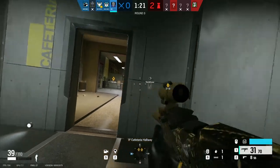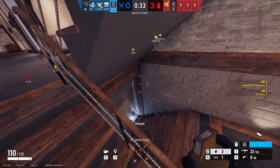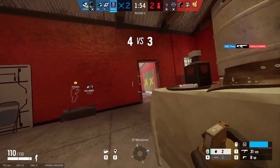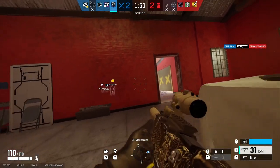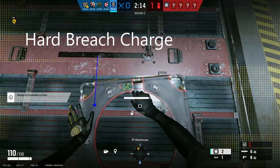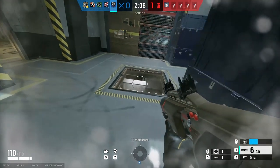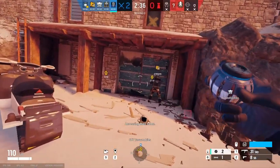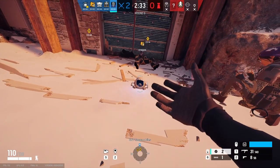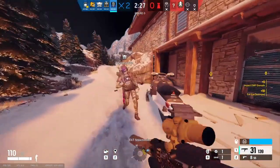As for the secondary gadgets, Nook gets access to 2 frag grenades, 2 hard breach charges, or 2 EMP grenades. I personally use the frag grenades because they're the best secondary gadget in the game on attack, and not many operators have access to them. They can be used for kills, utility clear, and zoning enemies out of a position — there aren't any downsides to frag grenades as they do a bit of everything. Hard breach charges can be good for opening hatches or different entrances to the building, but they can be loud and give away your position, and don't really fit with Nook's playstyle. The impact EMP grenades can be good, but mean you have to play with your team, which can give away your position when you're trying to be stealthy. I choose the frag grenades, and I recommend you do too.